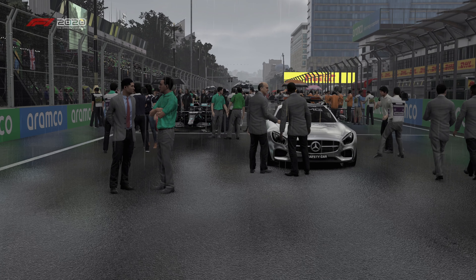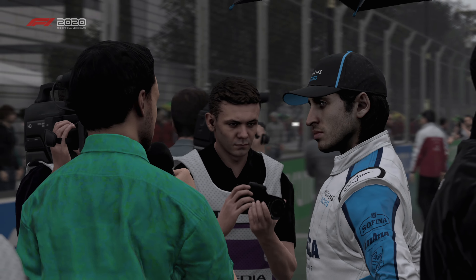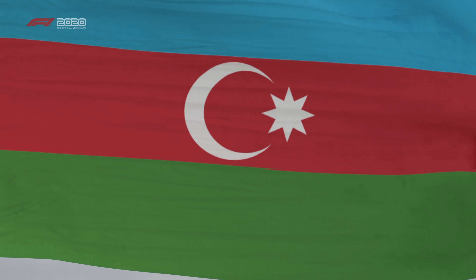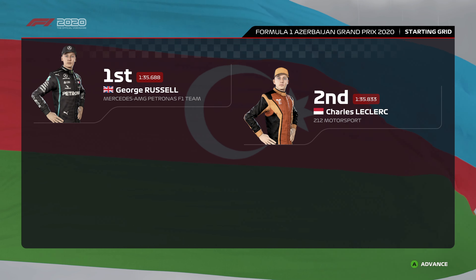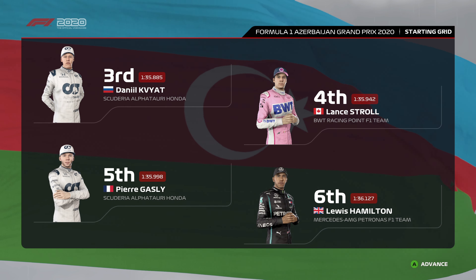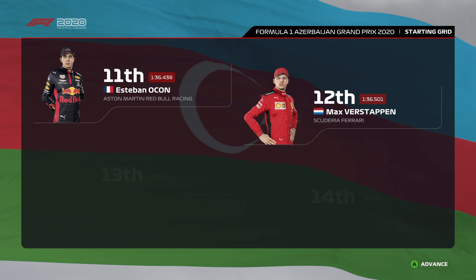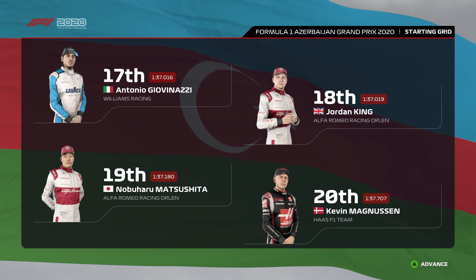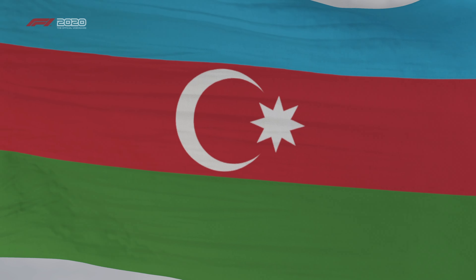A warm welcome to Anthony Davidson beside me in the commentary box. Let's talk about Mr. Monaco — they've been avoiding mistakes and have had solid pace, so it's been a good season so far. Off the back of a fantastic qualifying session, here's our starting grid: George Russell on pole with Charles Leclerc alongside, then Kvyat, Stroll, Gasly, Hamilton, Perez, Albon, and Carlos Sainz. Further back: Ocon, Verstappen, Norris, Aitken, Raikkonen, Latifi, Giovinazzi, Jordan King, Matsushita, Magnussen, De Vries, and Mr. Monaco at the back.